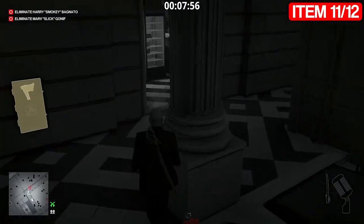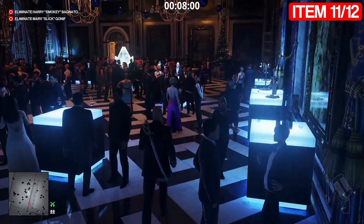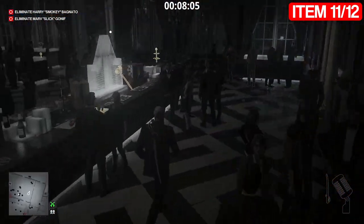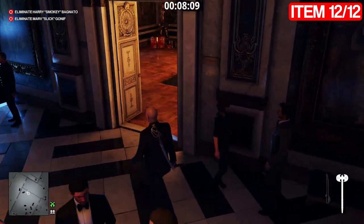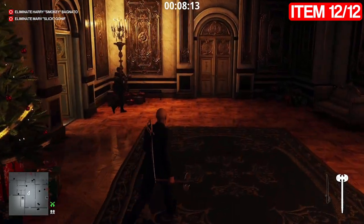We're going for item number twelve now, which is the battle axe in the bar area. Go right around here and there it is - item number twelve, just in this ice here. Pick it up normally without being noticed, and there you have it - that's the Holiday Hoarders Santa's Little Helper challenge complete.